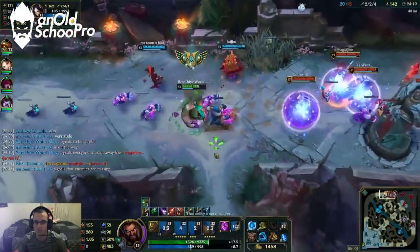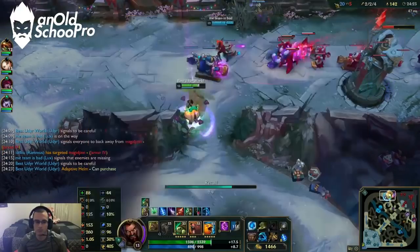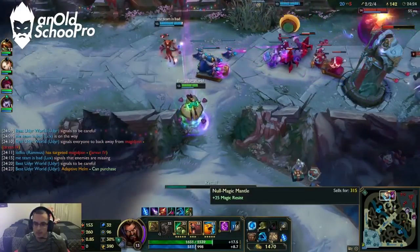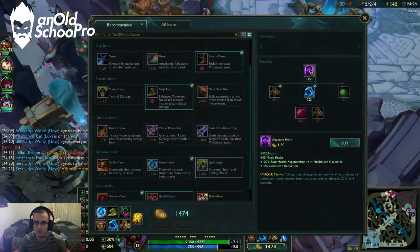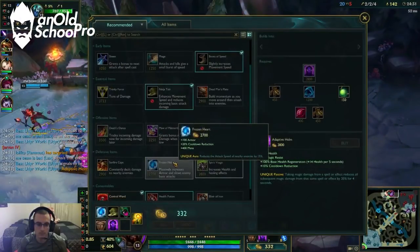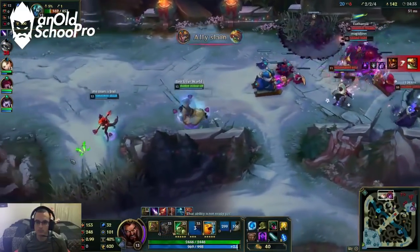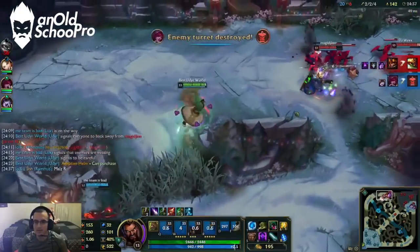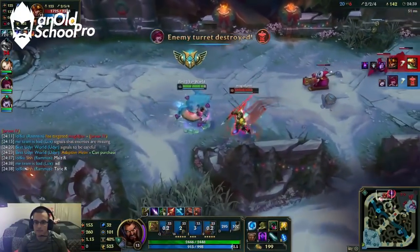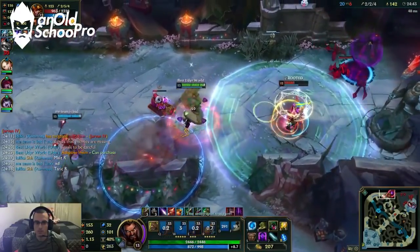So how do you do a successful split push? You want to make sure there's some sort of team synchronization going on. If one person is doing their job while the rest of the team is senselessly roaming over the map, then you can't expect any good outcomes to happen. Your team should be creating pressure just like you are in order for this to work.